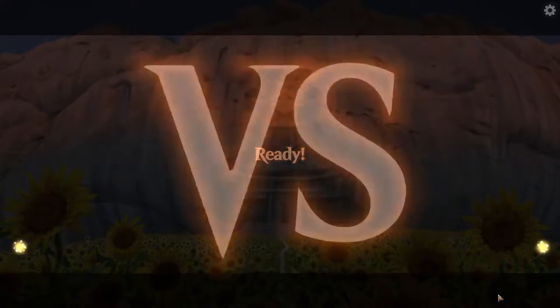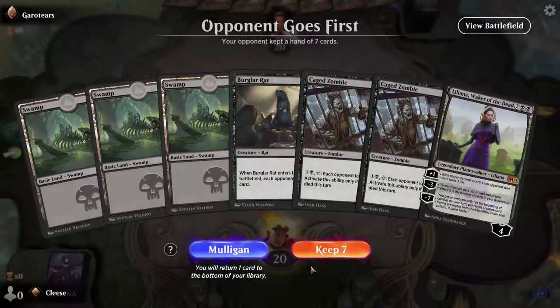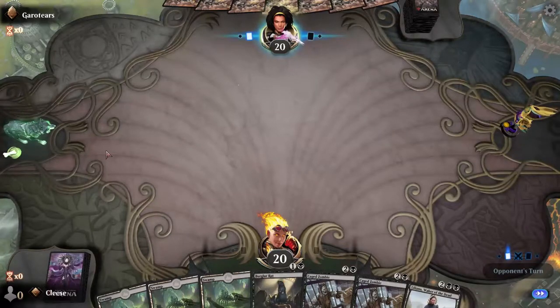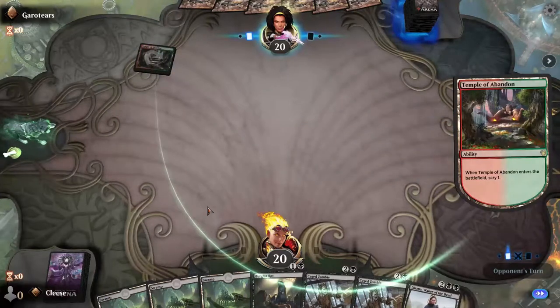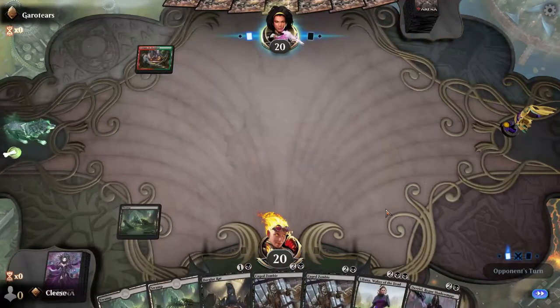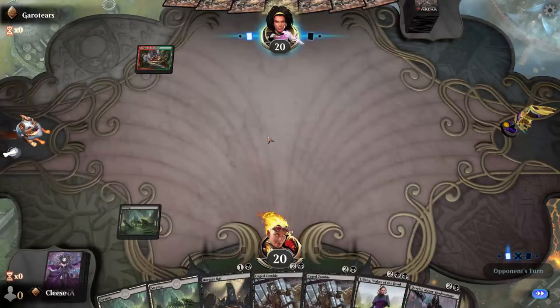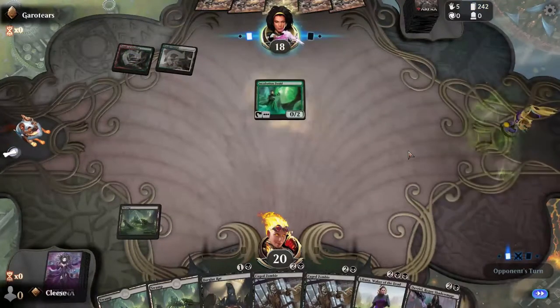There we go. We're up against somebody called Garoteers. This hand's okay, I'm going to keep it. Hopefully I can pull into Waste Knot. Off the bat it looks like we're playing best of ones. He's got more things on his icon than I do. Turn one: nothing. Turn two: we've got Burglar Rat. Turn three would probably be a Zombie or the Shadow Mage, depending on what they play. If you're playing this, it's probably Dinosaurs or some sort of rush-down deck maybe. But hopefully I can get Waste Knot pretty soon. Let's put ourselves on this. You have 242 cards — oh my god, that's a lot of cards.